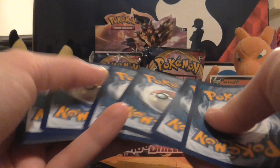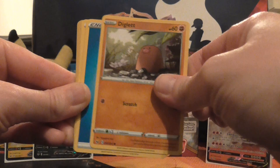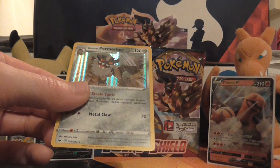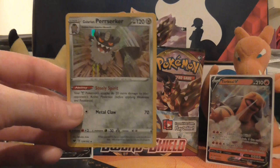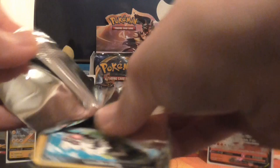So we've got Pawniard, Scorbunny, Nickit, Chinchou, Diglett, Water Energy, Lum Berry, Aurora Energy, Dubwool, reverse holo of Pikachu, and the rare is a holo Galarian Perrserker — whatever that is. Having not played the Sword and Shield video games, I really don't know that much about the new Pokémon — I guess I should probably look to change that.